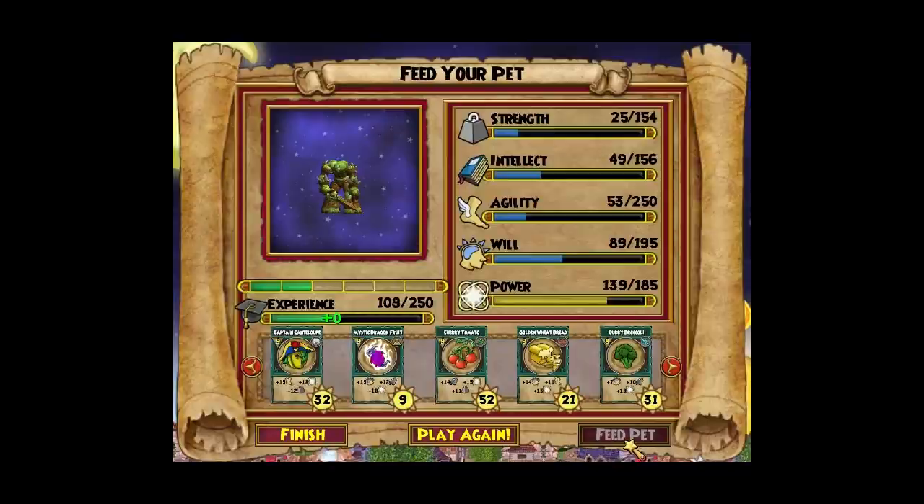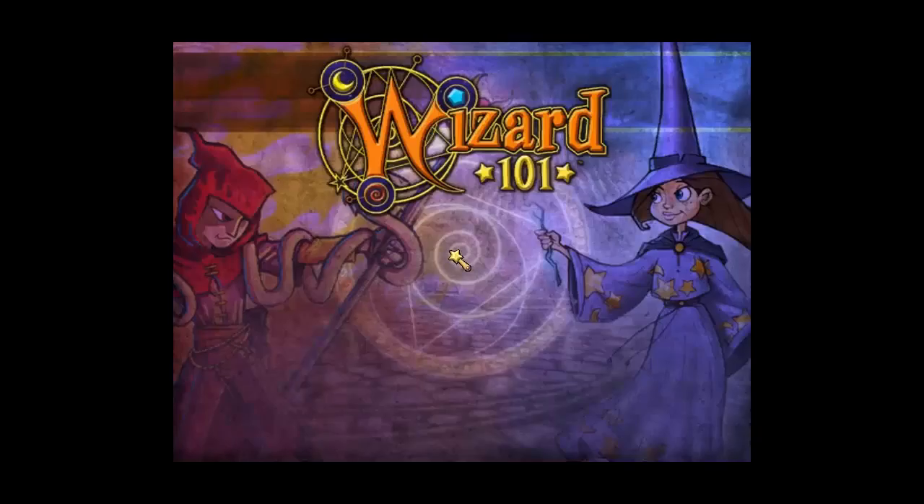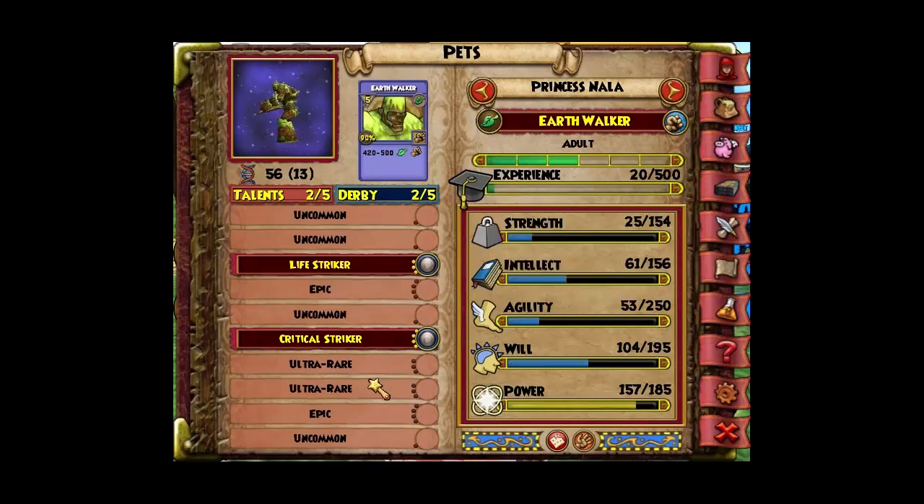Okay, this is the last one — let's see what it gets. Yes! We got critical striker and life striker! That's awesome. Here we go — I'm gonna show you guys where they're at. Underneath: the ultra rare is another critical, and the epic down here is unicorn.